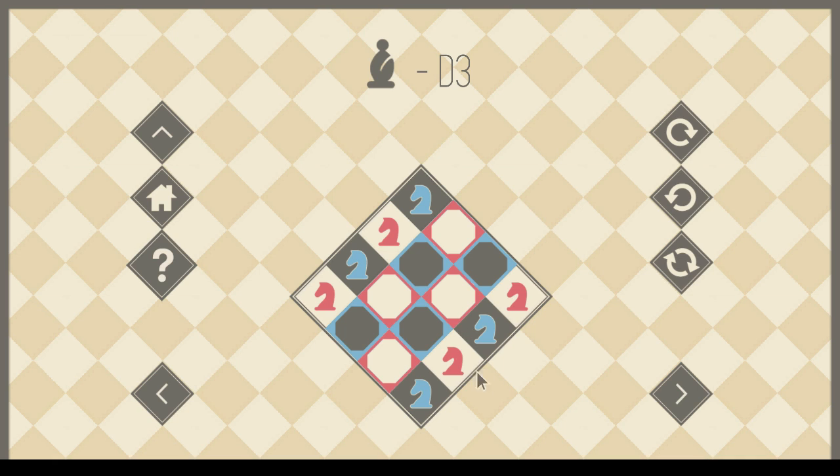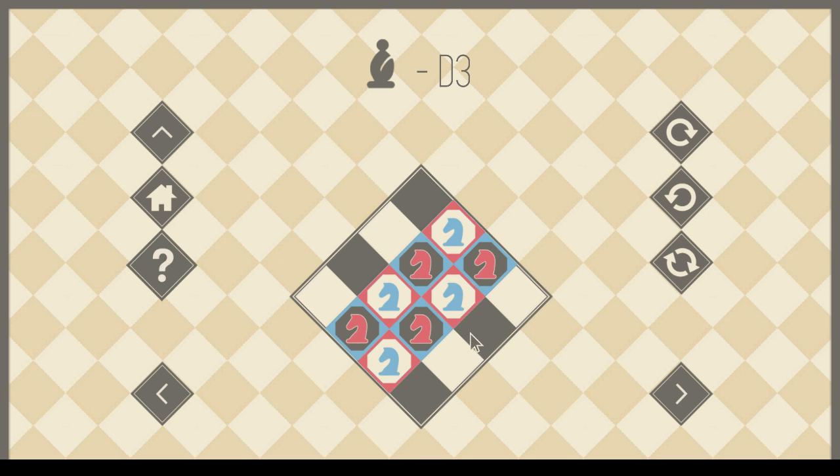Just get all the knights onto dark squares — of course. How hard could that be? One, two. One, two. One, two. One, two. One, two. And then get these knights onto all the squares that are occupied. That's the challenge.